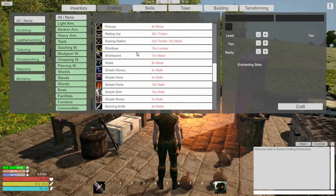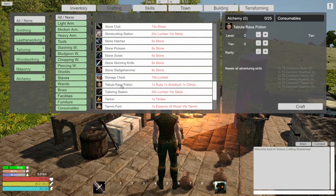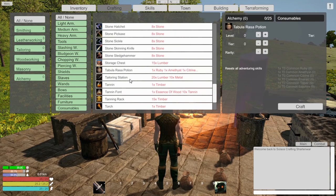We put everything in there. I like to see what we can craft in case there's something new. There's like this Tabula Rasa potion - that's new! Looks like it resets things. I'm glad - I like this, I like where you can spend your points and not have to worry about resetting. That's really cool. I guess I haven't really read the update - you all can do that.